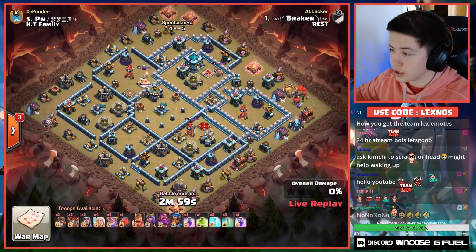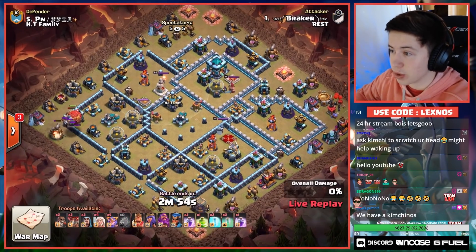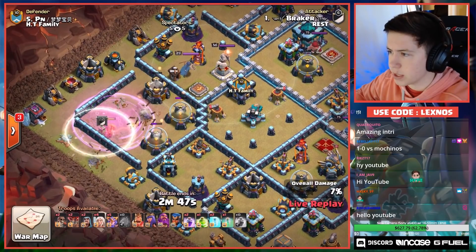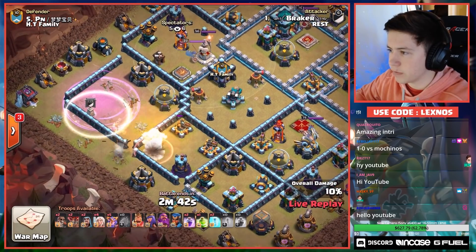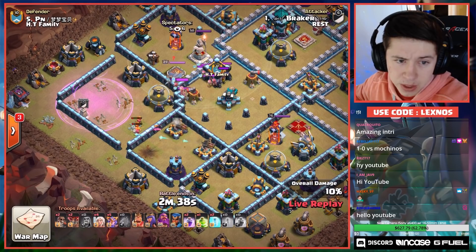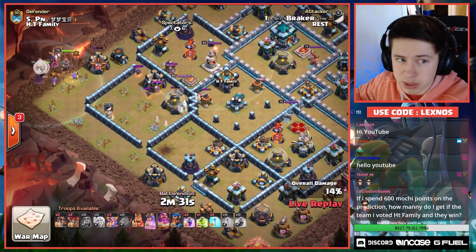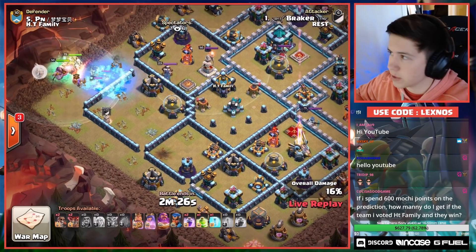Coming in with a Super Witch attack to start us off with Invisibility spells. Early blimp — oh my gosh, look at that Invisibility spell. Drops it nice on the outside just to make sure that Scattershot is not invisible. It's gonna keep making them invisible and gets quite a bit of value there, but was that worth five spells? I don't know.